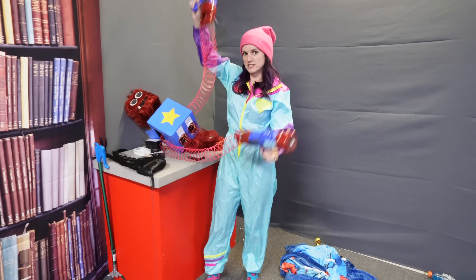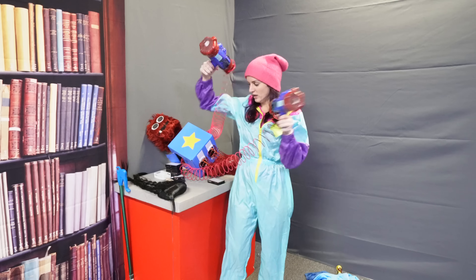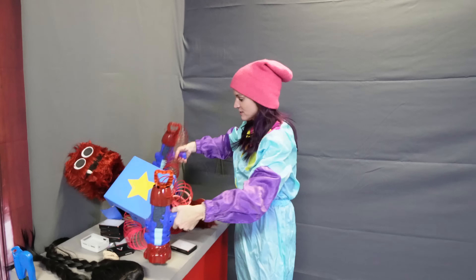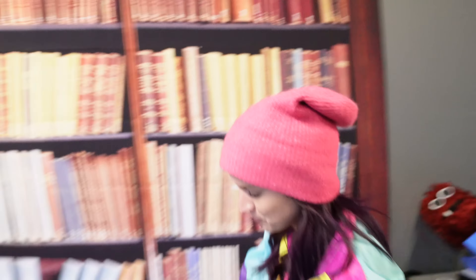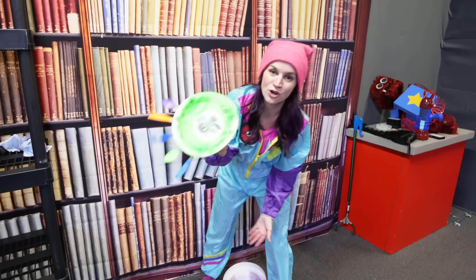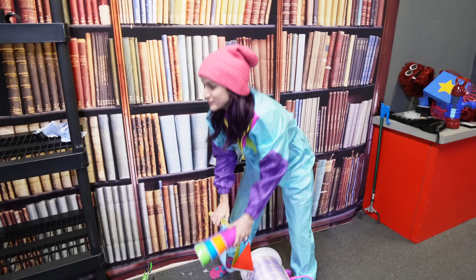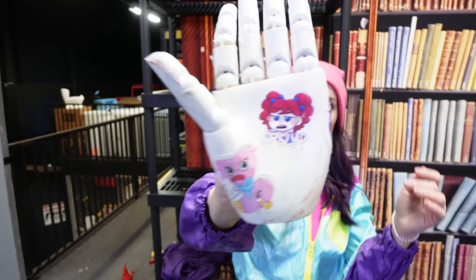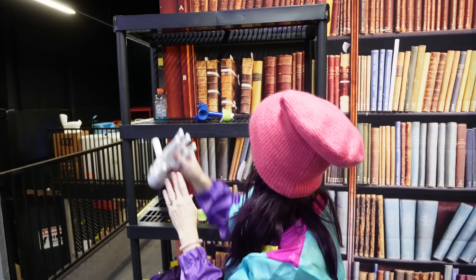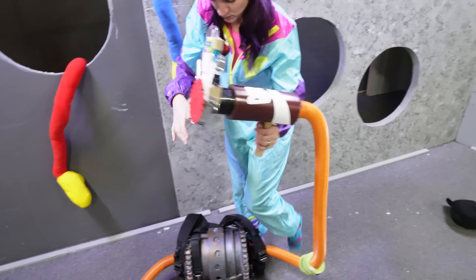Everybody wanted Boxy Boo until they put it on and realized all the movement involved, so then everybody wanted a more simple grab pack. Here's the party grab pack — paper plate, ribbons, banner, some party hands, and the grab pack itself is party cups. Then we have graffiti hands — everyone loves the graffiti hands, that is so cool.